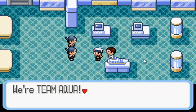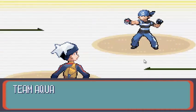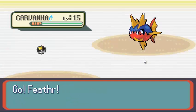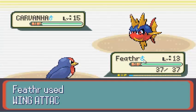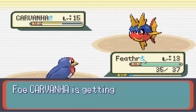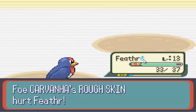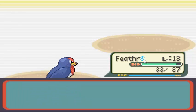Look at this — Wing Attack takes it to half HP, and that's quite good doing it two levels lower. Anyway, it takes it down no problem. There's a level-up, so that's a good start for Feather.